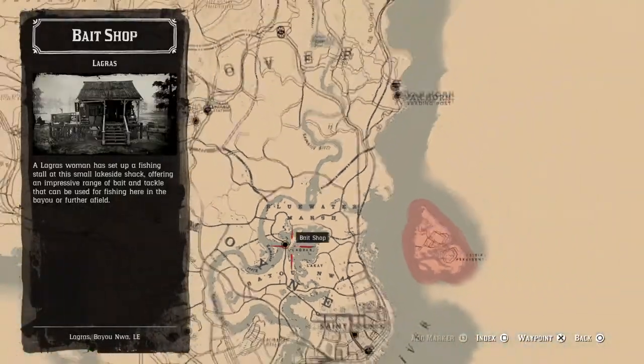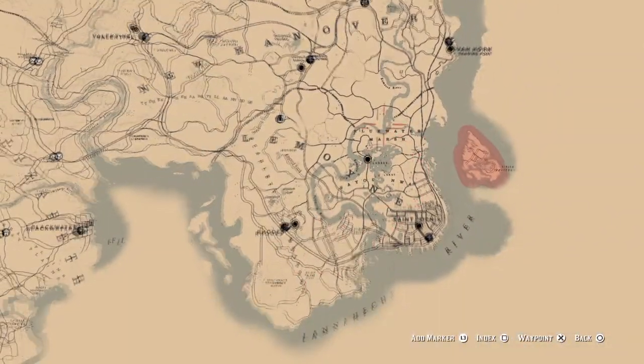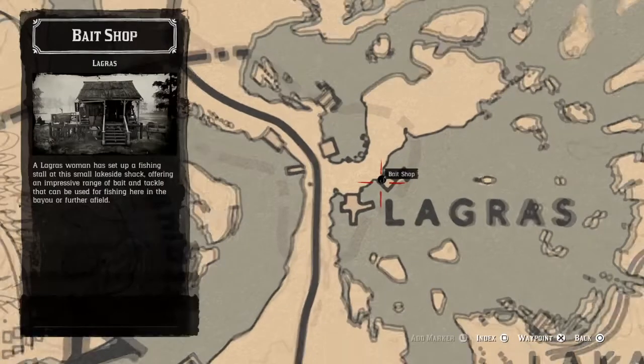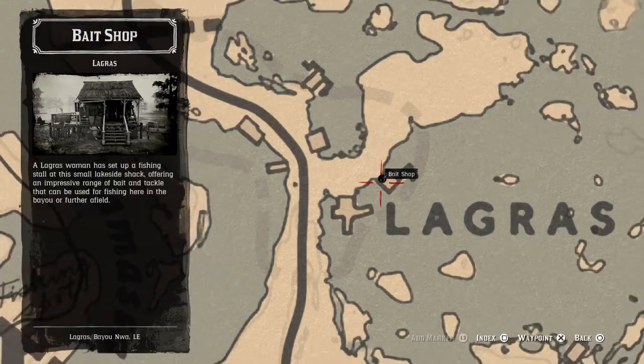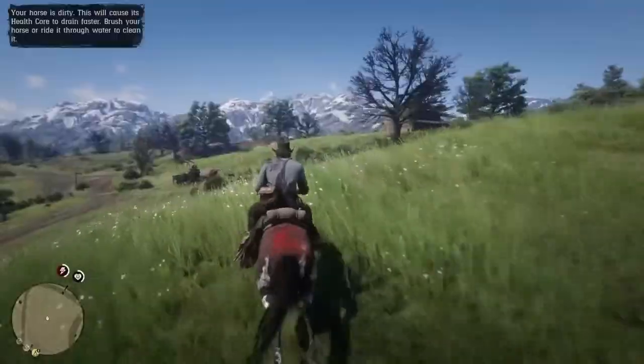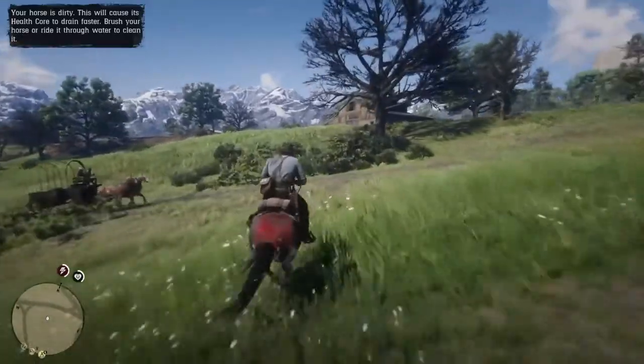Once you get there, buy all the special lures — there's a special lake lure, a special river lure, and so on. Buy each of them so you can catch fish in all the different parts of the world without having to go back to the bait shop. If you're going to catch a legendary fish in the ocean, you'll need the special ocean lure.